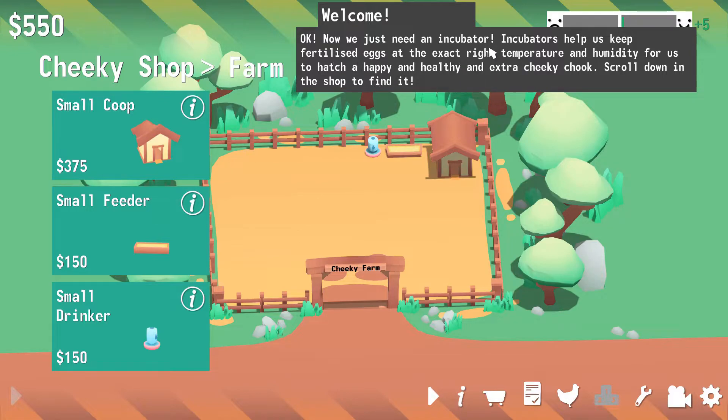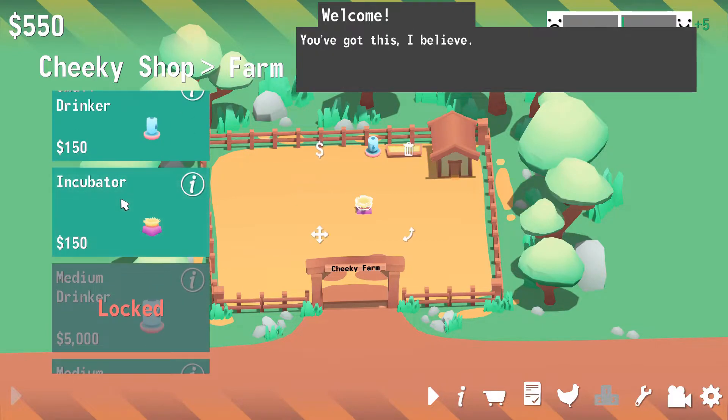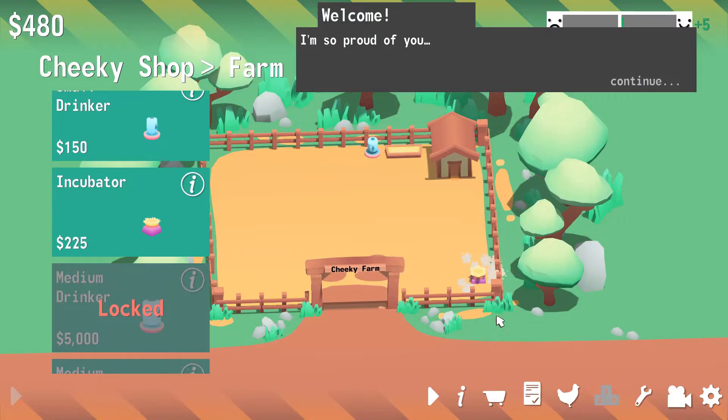Okay, now we need an incubator. Incubators help us keep fertilized eggs at the exact right temperature and humidity for us to hatch a happy and healthy and extra cheeky chook. Scroll down in the shop to find it. Oh, there it is. Incubator. Alright, it's like a chicken escalator. Yeah, let's put that in the corner somewhere. We're not even 10 minutes into the episode and they're already so proud of us. We're almost out of money.